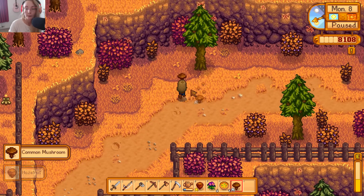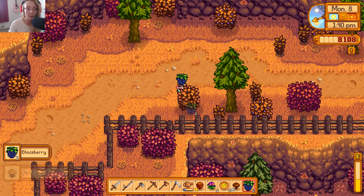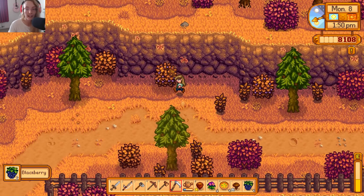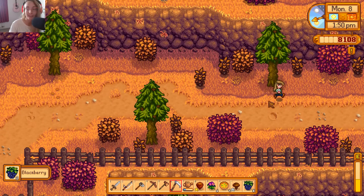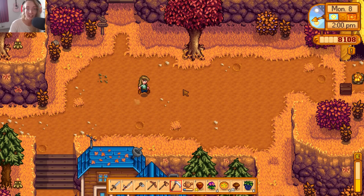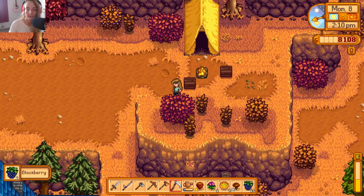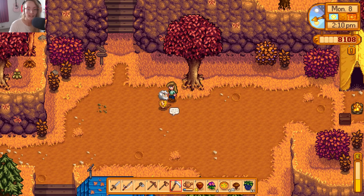I literally have no clue where Linus's thing is gonna be. We got a hazelnut, a common mushroom - oh my goodness, these are all blackberries! Sweet, I love it when the bushes actually have things on them. This happens in spring as well, you get some form of berries. We are getting so many blackberries - thanks Linus for letting me know about that.